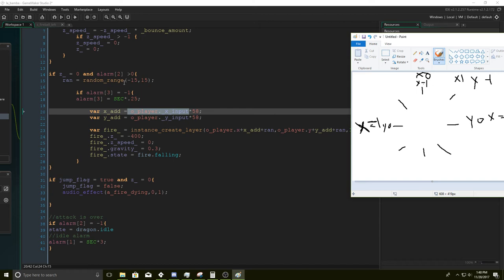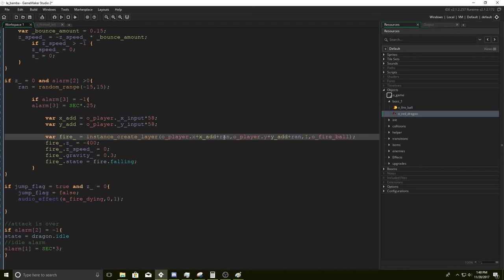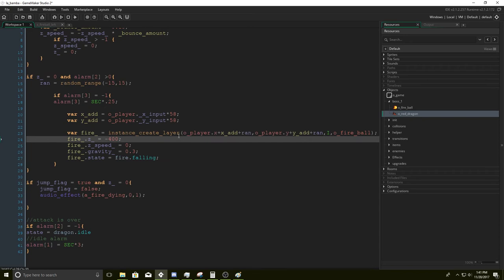So that's what that does. Then we do far_fire equals instance_create_layer, O_player.x plus x_add plus ran, O_player.y plus y_add plus ran, layer, O_fireball. So now we have — alright, in our fire we're going to have a couple of variables and we're going to be affecting them here.